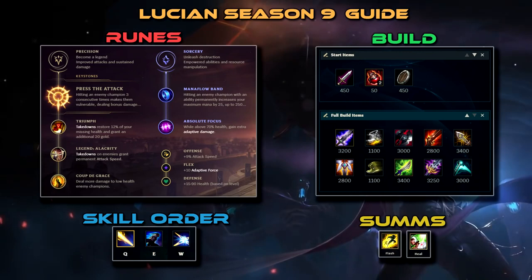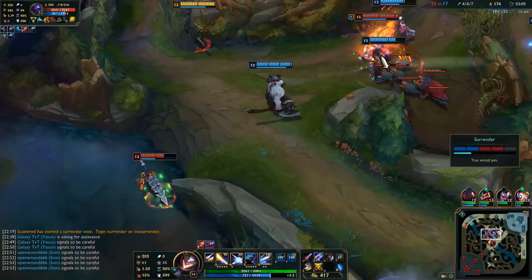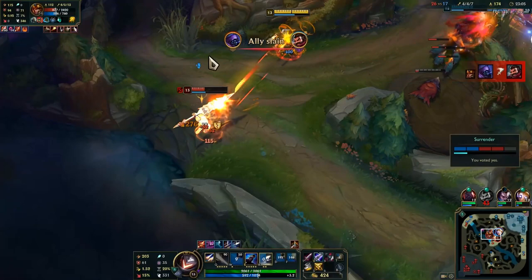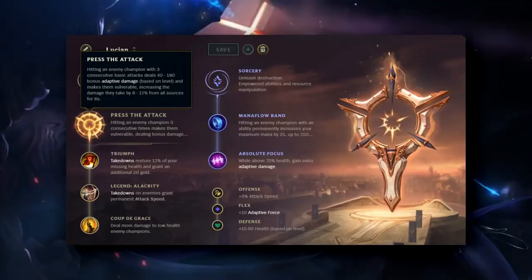Hey guys, Zeus here and welcome to this Season 9 Lucian guide. Here's a cheat sheet if you want to try this out ASAP. Lucian currently sits at the top of ADCs. He's dominant in most matchups, has great mobility for an ADC, shreds tanks after Black Cleaver, and doesn't rely too much on supports. If you're a solo ADC player, this is the perfect champ for you.